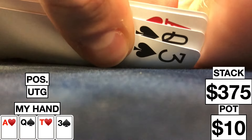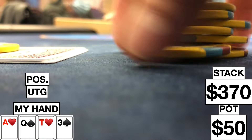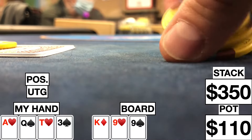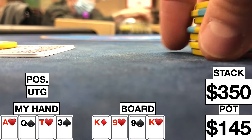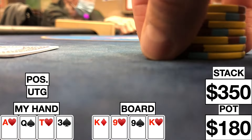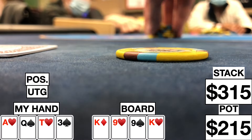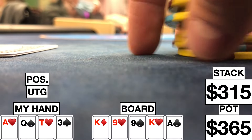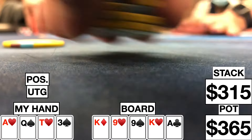Here we look down at ace-queen-10-3 double suited under the gun and go ahead and limp. There are a couple limpers behind. The button goes ahead and makes it 25. I call, there are two callers, and we're going four ways to a flop. Flop comes king-9-9 rainbow. I check, the other players check behind, and we're going to a turn. Turn brings a king of hearts. I check, seat 5 bets 35, the button calls. I normally don't call when I could potentially be drawing dead, but with two pair on the board, I think it's unlikely somebody has king-9, so I believe my flush draw and straight draw are still alive — I go ahead and call. River brings an ace. I check, seat 5 checks, then the button bets 150. I don't think I can do anything here besides fold, which is what I do. Seat 5 also folds, so we don't get to see what the button had.